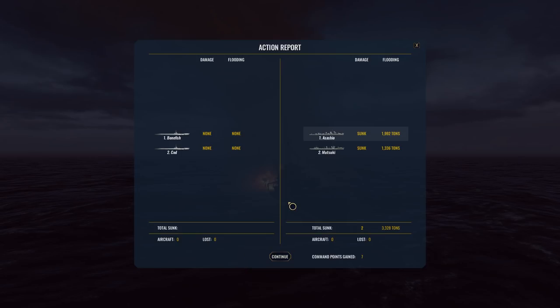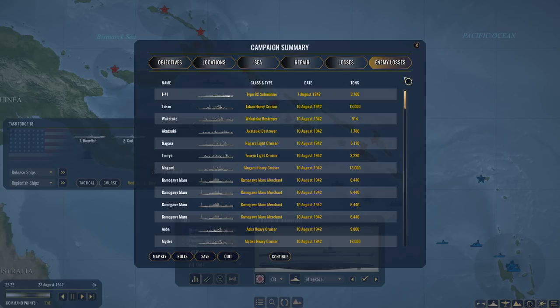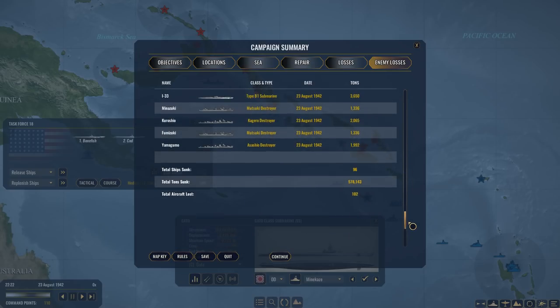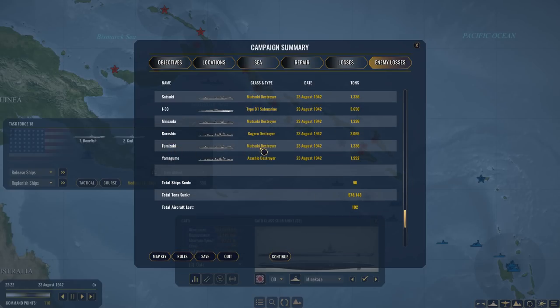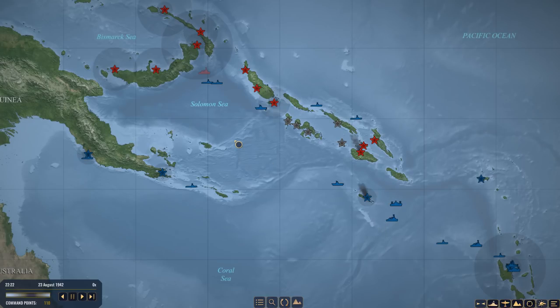Let's call this a day — job done. Seven command points gained. No damage was sustained by Bonefish or Cod. We sunk a Matsuki and an Asashio — so that was pretty accurate. Alright, let's leave it here. Unfortunately, Hornet and Enterprise could still use a bit of repairs, but the Washington might take up the slack. It's going to take a while for her to get there. Anyway, that'll be all — thank you for watching, hope to see you soon for the next one.